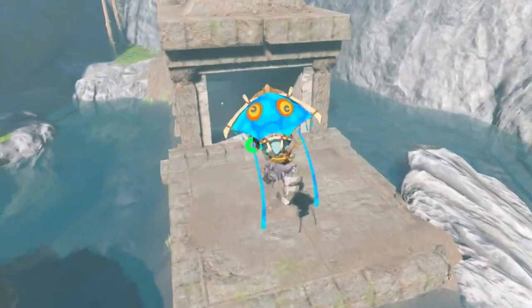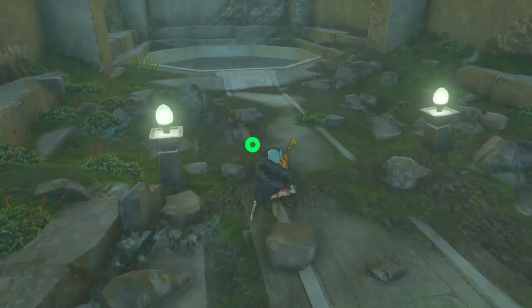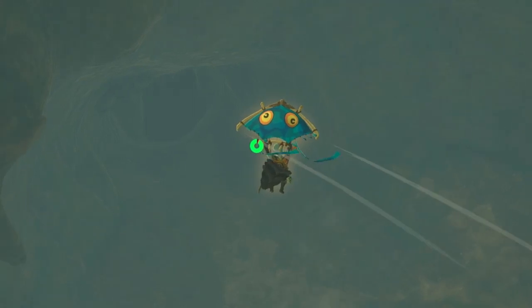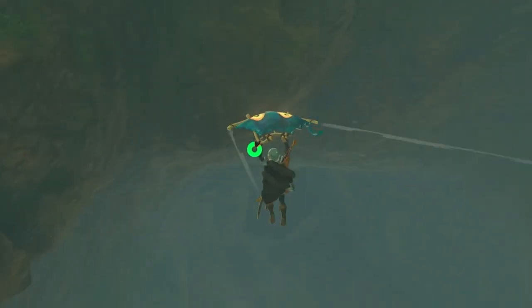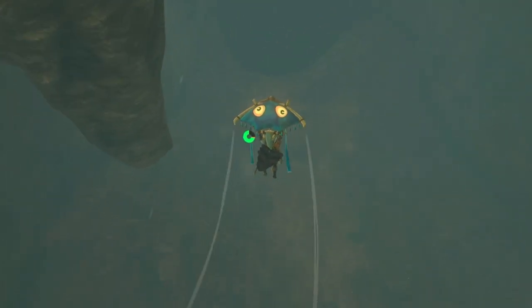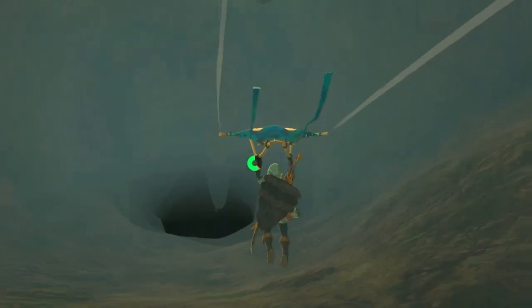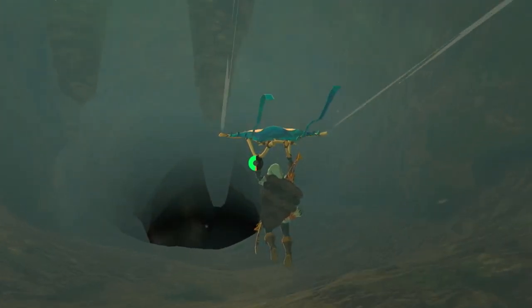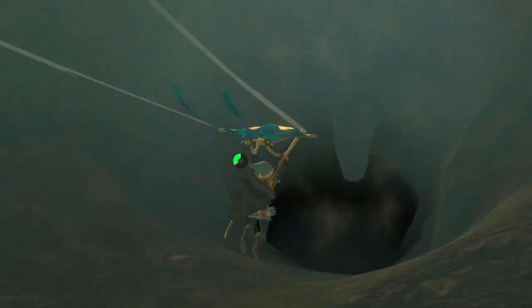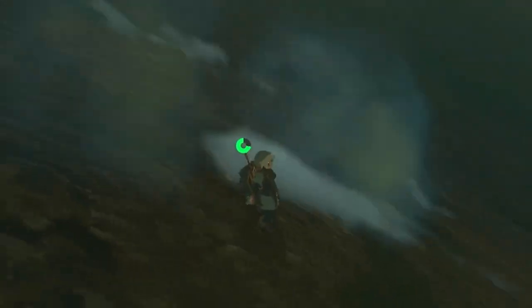Once you're here, come right down this hole and go down into that place. You're going to keep descending until mystic clouds — mystic mist — appear on the ground. When you see that ground mist, that means you're in the right spot.